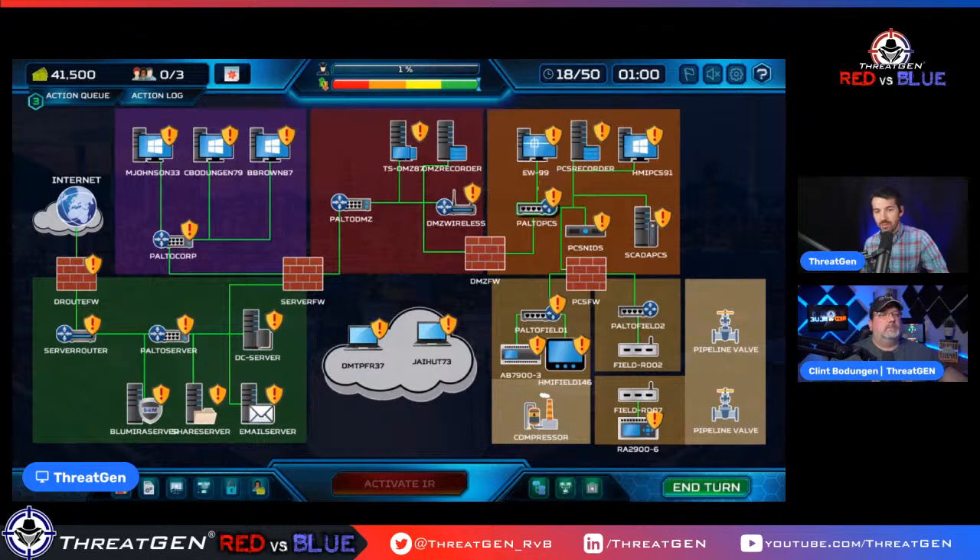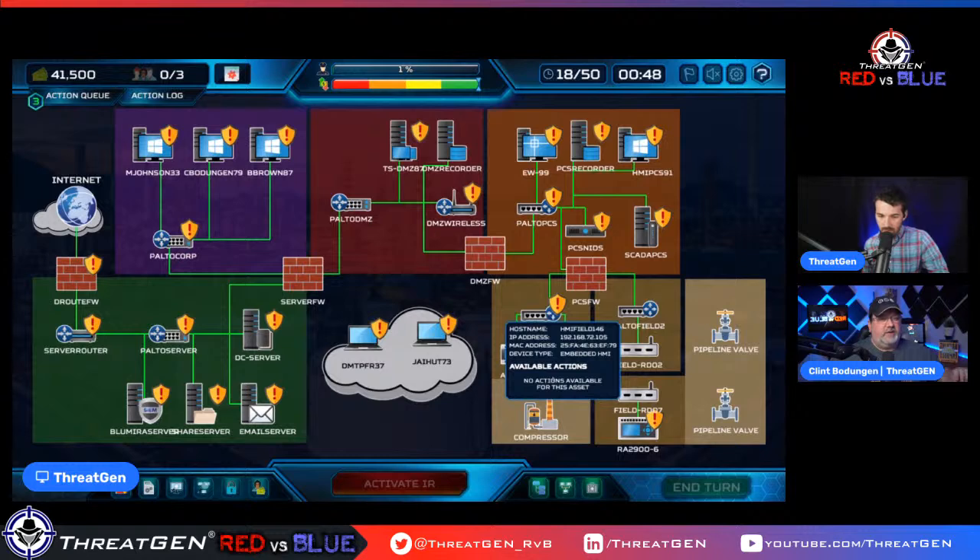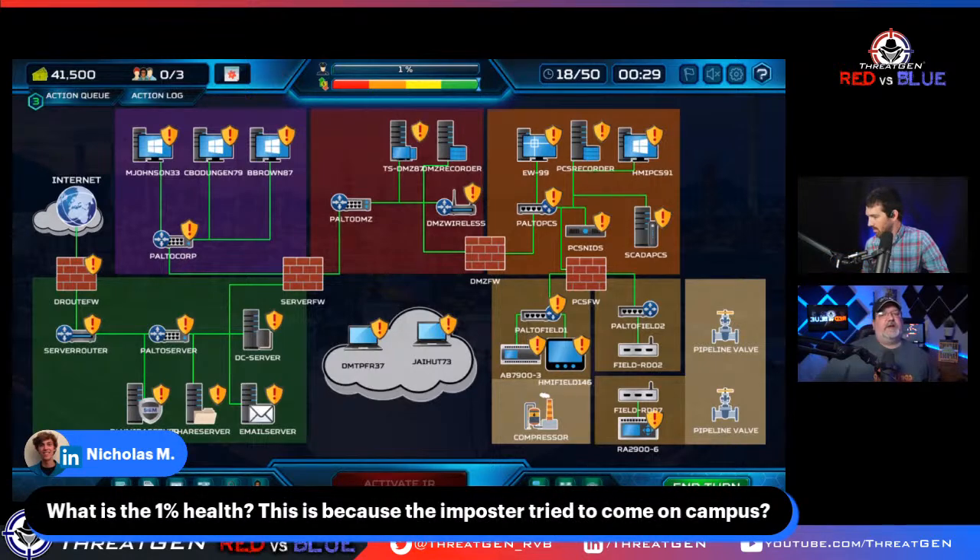We've patched the engineering workstation, the PLC, and the HMI. The human machine interface is a computer terminal in the control room that allows control operators to view and control plant and process functionality. If compromised, whoever did it can see what's going on in the plant and possibly control it. That one percent health at the top is your threat intelligence score — every time you detect an intruder or gather threat intelligence it increases. When it reaches 100 the red team operation is shut down and you win.